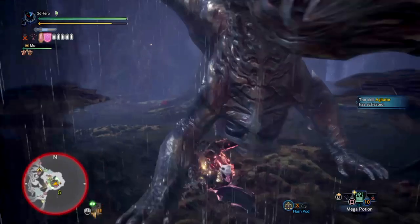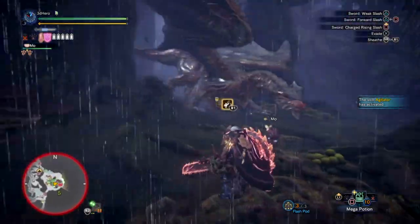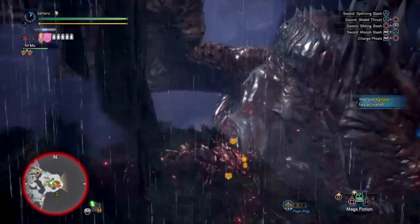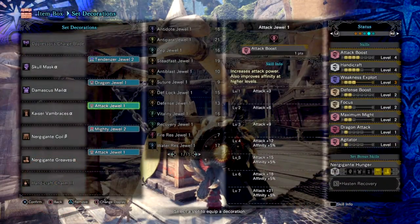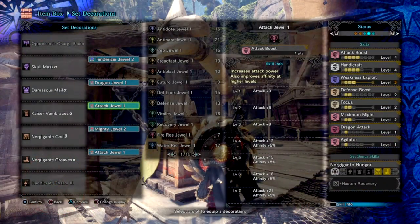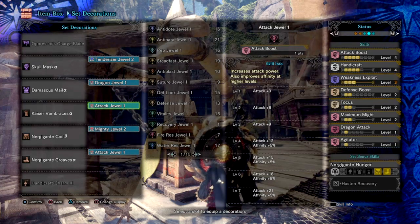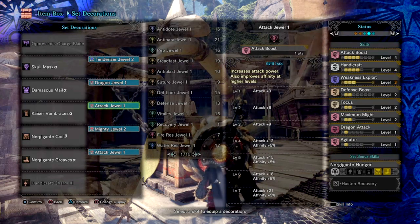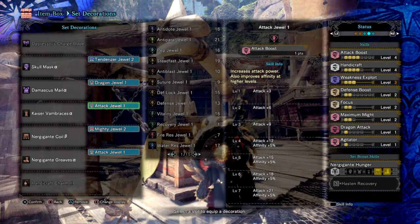With that said, let's go through the main skills used — and remember you can always change some of them to suit your needs. The build focuses on the raw damage you can do in sword and shield mode, with SAED used when the monster is vulnerable enough to activate it. I went with the standard Weakness Exploit 3 for extra damage on weak points, and Attack Boost 4 for an extra damage boost plus 5% affinity, which helps negate some of the weapon's negative affinity.